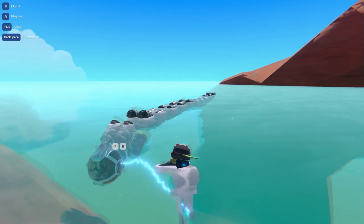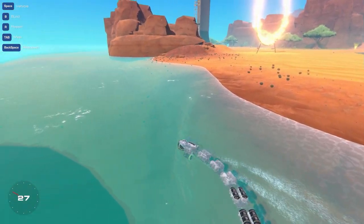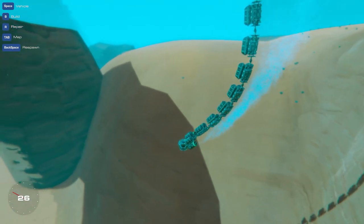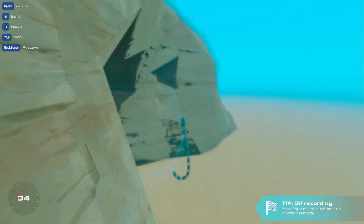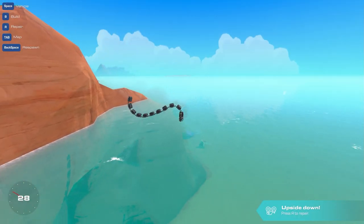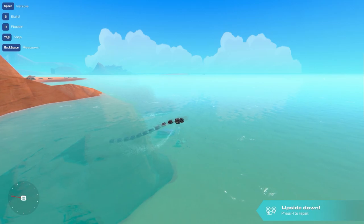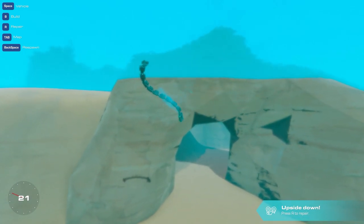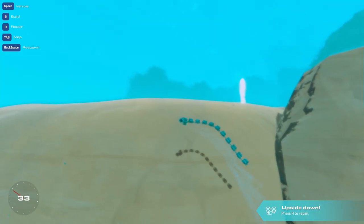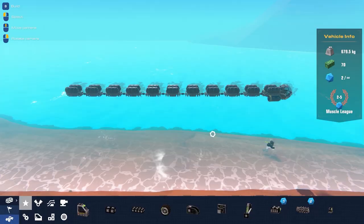That looks really really good - it's just barely floating below the surface. It is floating which is good, we just don't want it too aggressive. It's working! It's definitely not as fast as before since it's towing a lot of blocks, but they're definitely following it. This is so cool - it's like a snake, the whole tail just comes out!